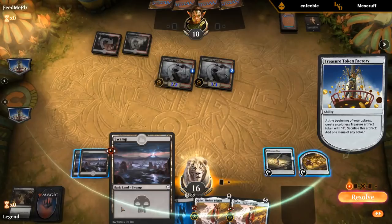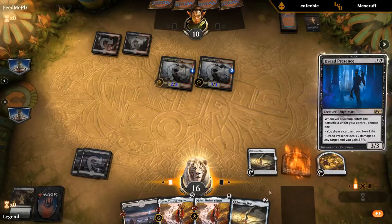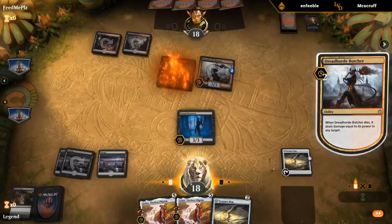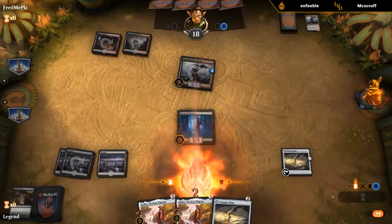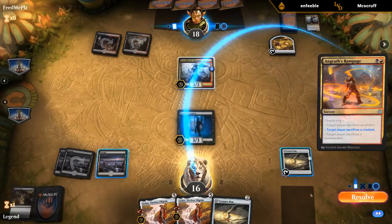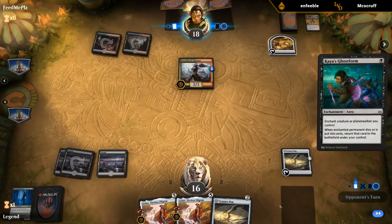If I Scry on upkeep I can no longer go Dread Presence into Swamp, so I'll just take my draw step and then activate Treasure Map end of turn. I may or may not trade Dread Presence for the Butcher — close decision. Angrath's Rampage — opponent sacrifices a creature, so I guess we can trade. Seeing the new animation on Angrath's Rampage for the first time. And a Ghostform — fair enough. Even Vraska's Contempt means the Butcher comes back.